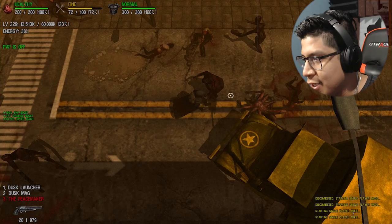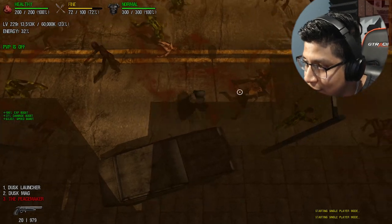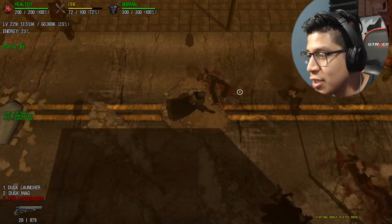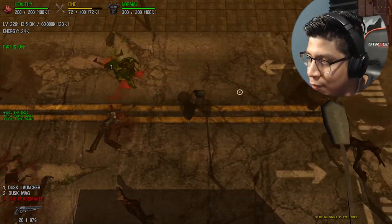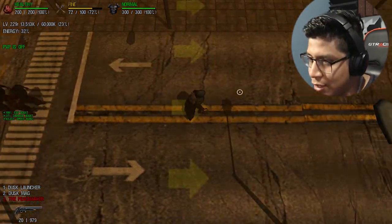So today we'll be talking about Dusk. It's a very popular item in Dead Frontier because it's something that comes up eventually at one point while playing the game — Dusk weapons. So how can you obtain Dusk?